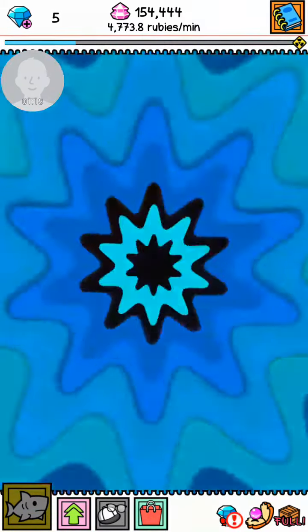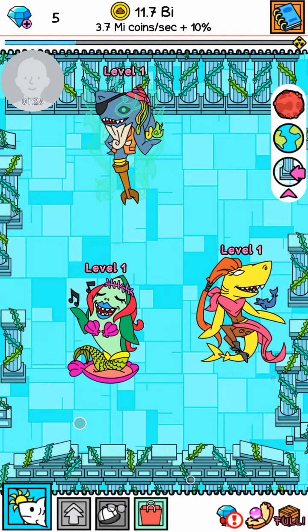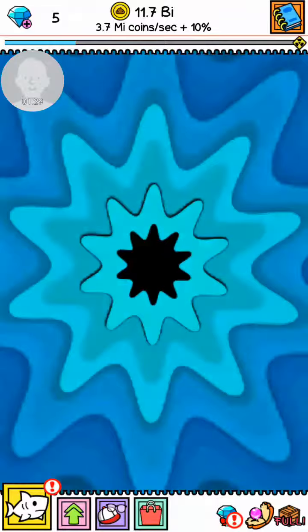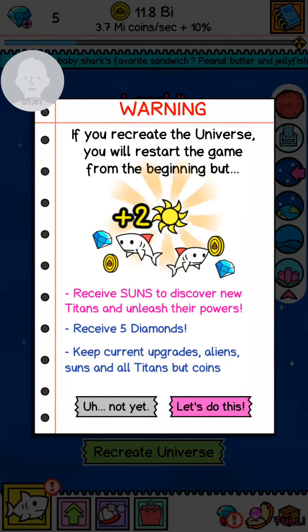So you also keep your sharks in here. Going back to Earth, in the spot above everything, we click 'Create Universe' and it tells you: you'll receive suns, you'll receive five diamonds, you'll keep your current upgrades, aliens, suns, and all titans.